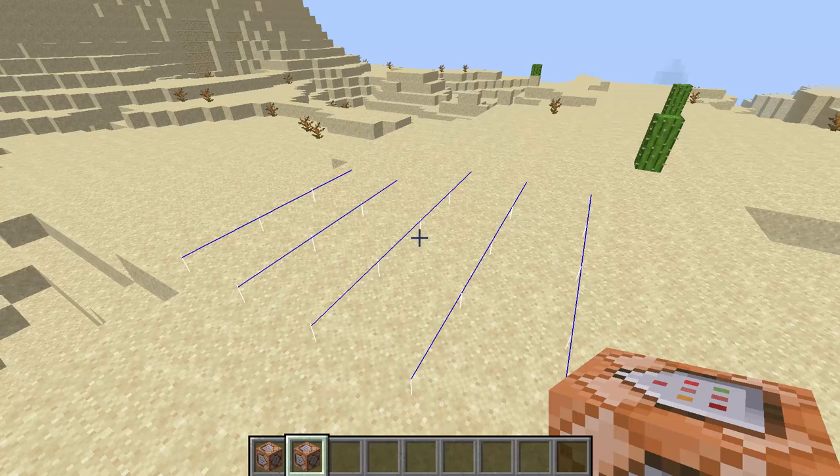If you're having any trouble actually seeing these area effect clouds, you can hit F3+B to show hitboxes. This will show you the hitbox of the area effect cloud, which is basically nothing — they're really just used as markers. If you ever need an entity to mark a location, use an area effect cloud. It'll probably increase your efficiency.